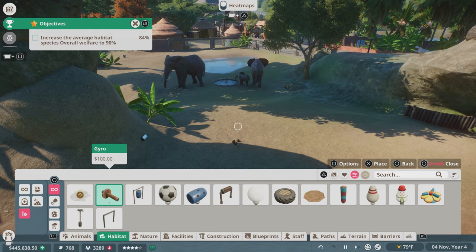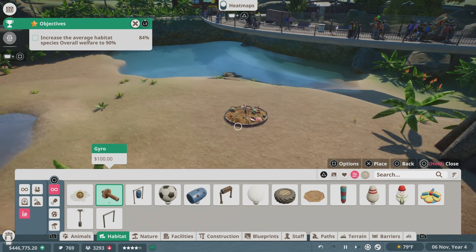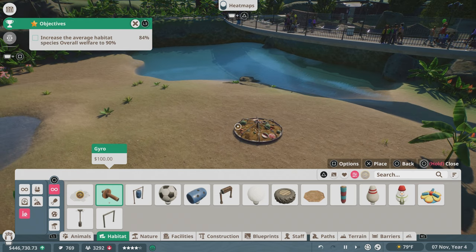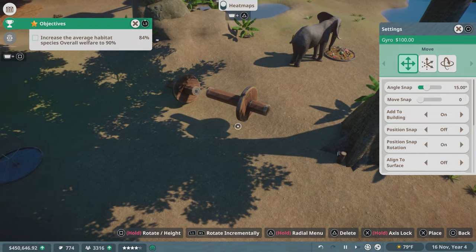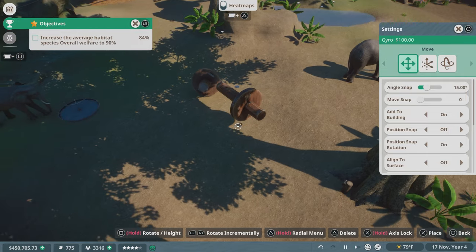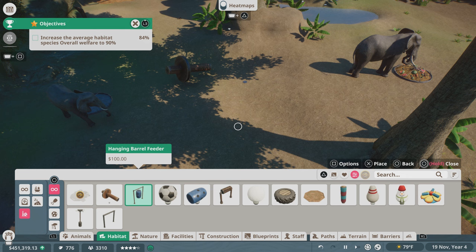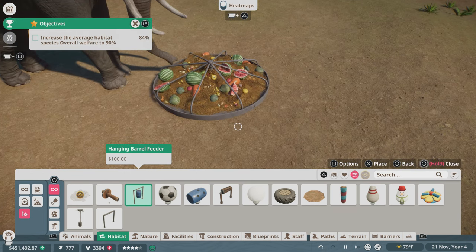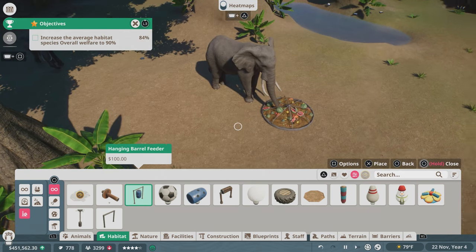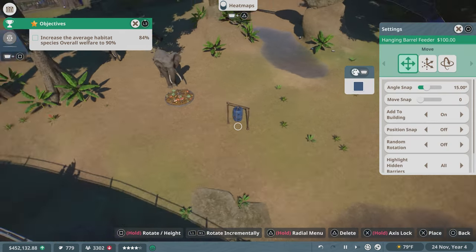They need a giant soccer ball. So what do they have in here so far? They have some toys. How about a gyro? I want to see if they'll play with it. Oh, it's on the roll — it's escaping. So put that in there. There's a hanging barrel feeder — that's the food feeder. It looks like a merry-go-round. They want an enrichment item for feeding, so the hanging barrel feeder might be that.